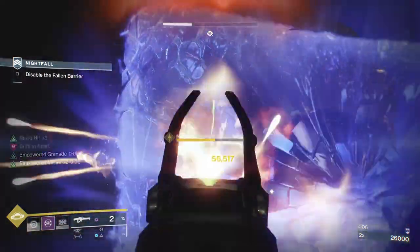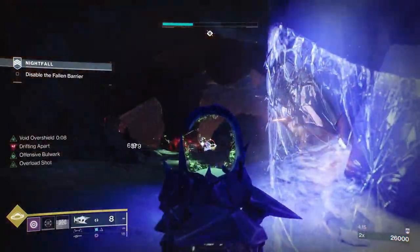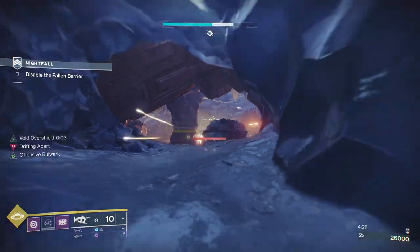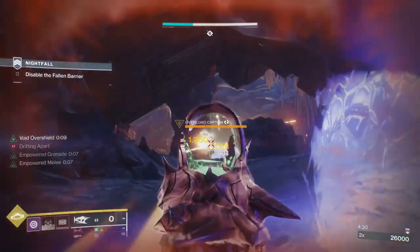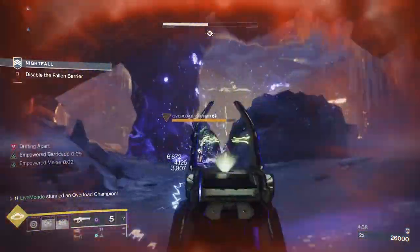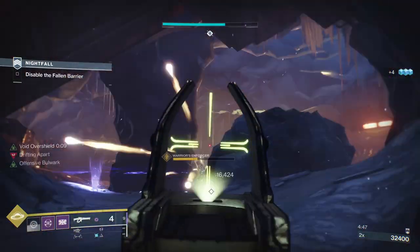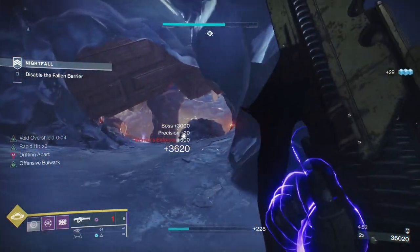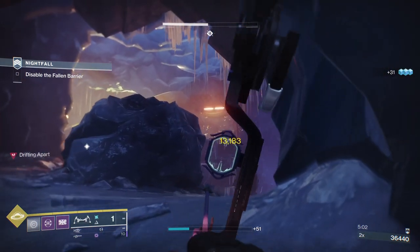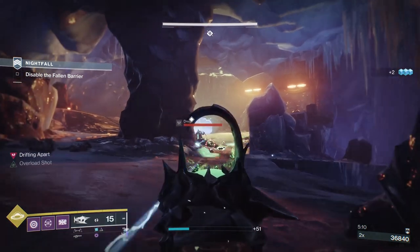I've got another barricade up — you'll see how much it increases my grenade recharge. Now I've got my grenade back. I'm going to use Threaded Needle to put damage on the overload from here. You can see the yellow numbers — if you land a ton of shots on the overload, that's what starts the burn. I'll toss a grenade and get some Threaded Needle on him. That's the overload champion gone.